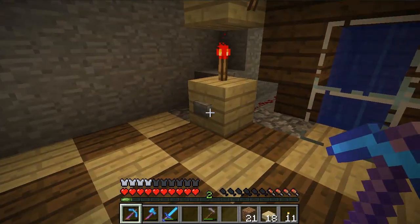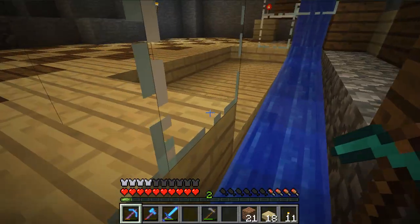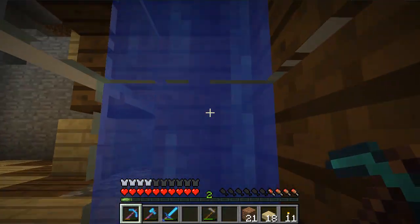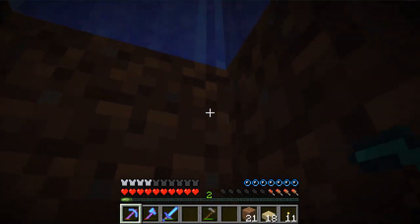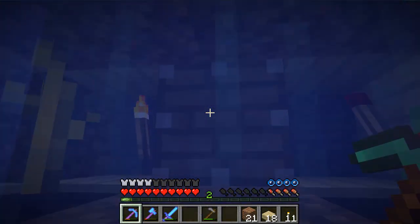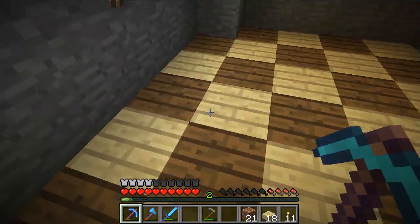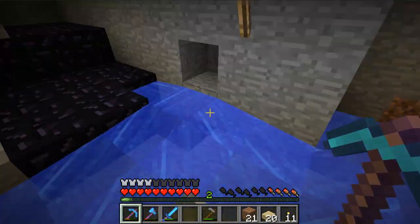Looks like we're gonna have to do a test with the pumpkins without the pressure plate. Let's see if we got any - we got one pumpkin. Let me see if any got stuck... holy crap, 25! Wait, no - I think I already had those. Actually let me check - yeah, fail. But looks like all of the first ones have pretty much grown. I put ice here and I'll show you what I did to the lava lake below - completely destroyed it.